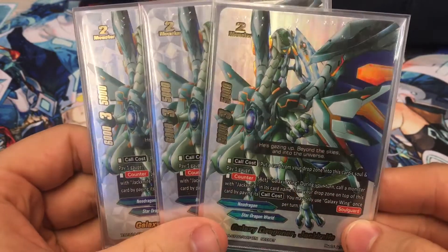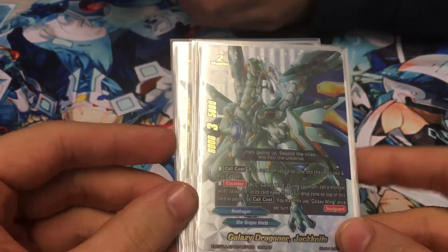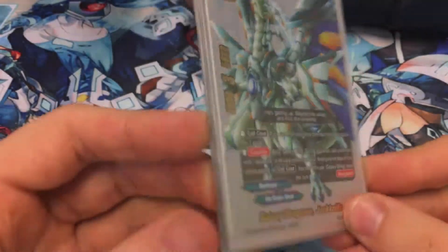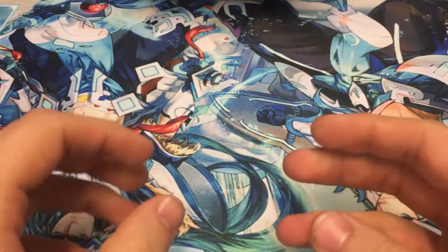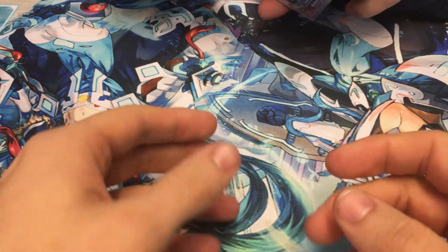Three Galaxy Dragoner, which is your combo enabler — you call one from the drop over the top of it, you gain the soul from that, you just carry on your combos, and then you own four YD1, so I'm on top. Galaxy Wing is once per turn obviously, but if you use it with another ability like World Linker, it's fantastic.